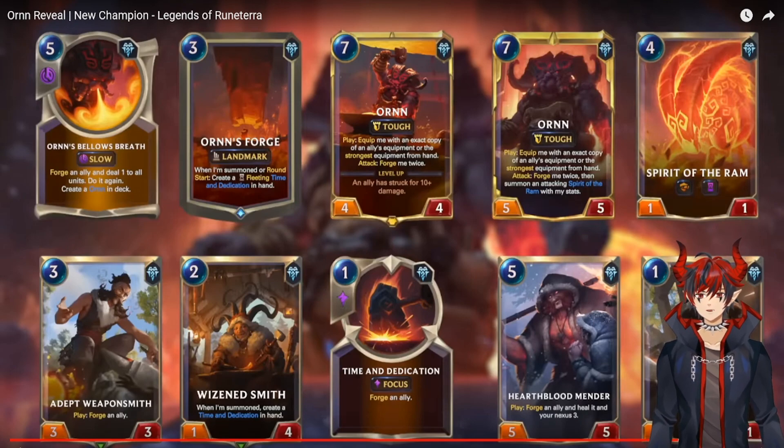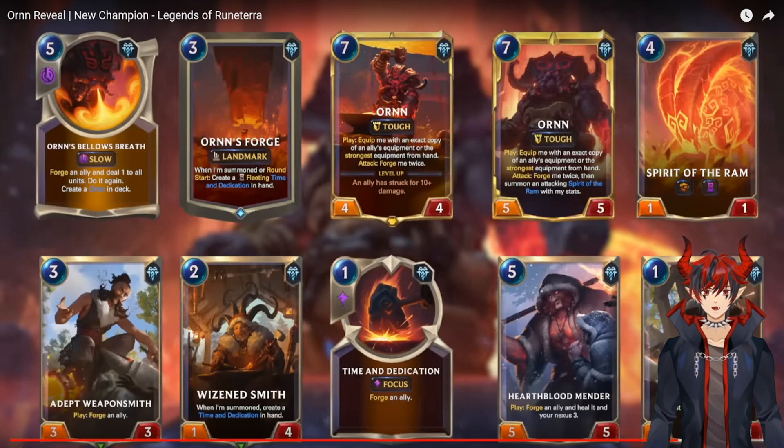Three mana three three Adept Weaponsmith: play — forge an ally. It's a nice little bonus there. This combat-focused archetype reminds me of Jax, and since Jax does a lot of equipping and auto-equipping, I think forging is actually a pretty good idea day one. There's some nice Jax-Orn synergy here.